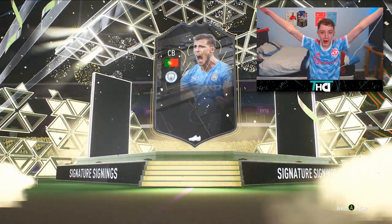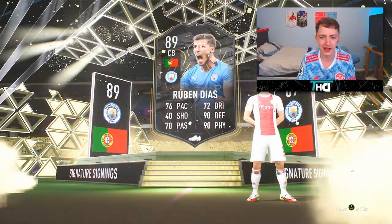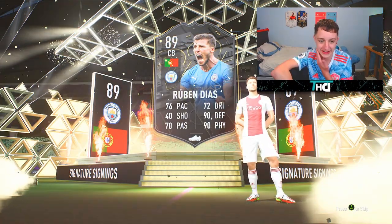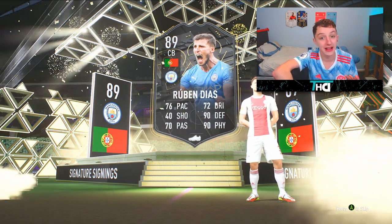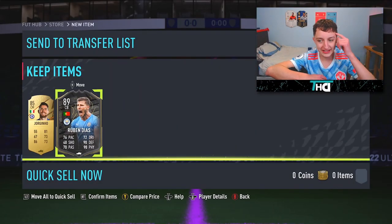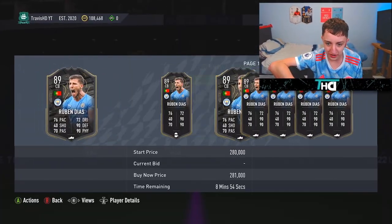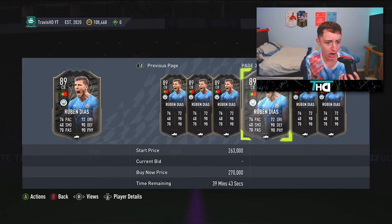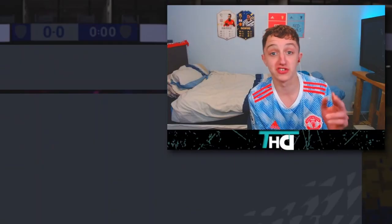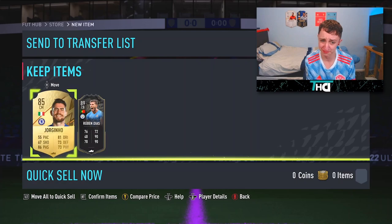Oh, Ruben Diaz! Let's go boys! We've got a Showdown — no, I forgot the name of it. Rip-off Team of the Week. Ruben — 90 defender, 90 physical, he looks pretty good and he's gone into my team. It's a Portugal walkout but it wasn't a gold. We've packed our first — what's this card called? Signature Sign? Yeah. 85-rated. Oh bloody — look at me, Shakespeare right here. Oh my god, he sells for loads! I did not know he sold for that much. That's class — theoretically money made back.